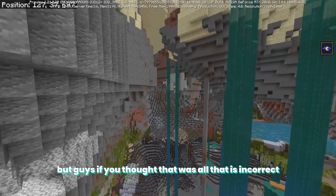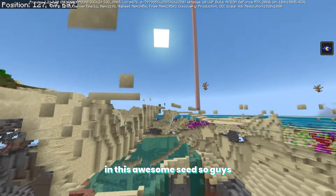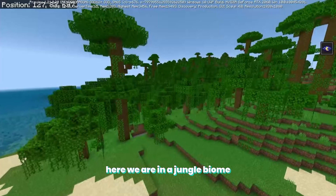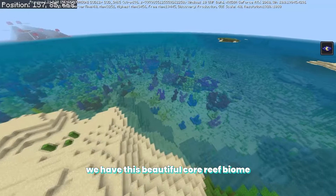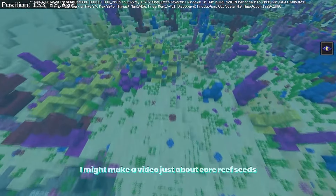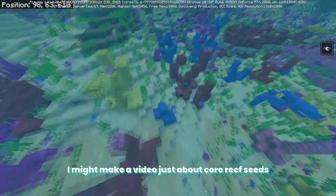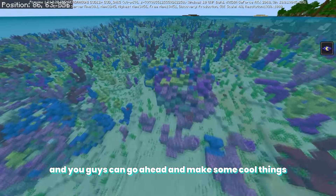But if you thought that was all, that is incorrect — we actually have more things to show off in this awesome seed. Here we are in a jungle biome, which is already pretty rare, but right next to that we have this beautiful coral reef biome, which in my opinion is super underrated. It's honestly so beautiful and you can go ahead and make some cool things with the coral.